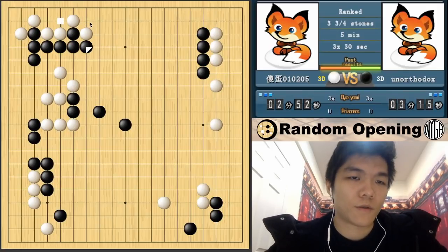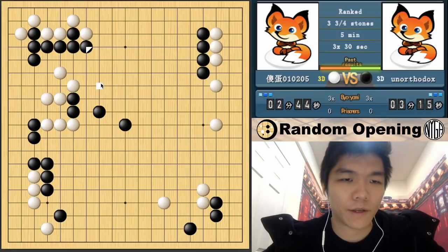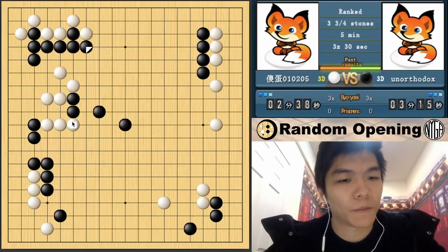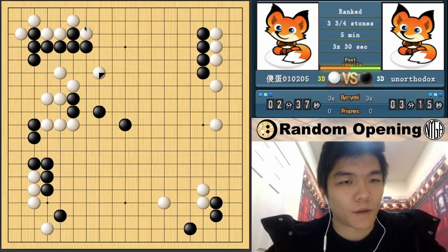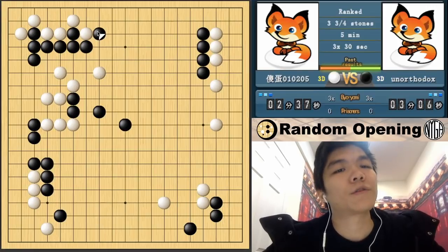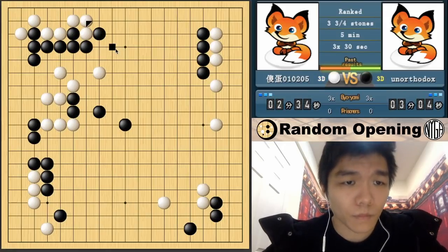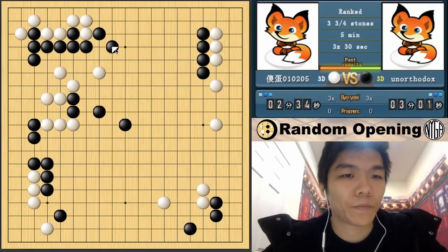Which means it's not urgent for me to pursue these weaknesses right now. Whenever I jump back, this group is still in danger. Still very easy to play for me, because all these groups are weak. I guess I just have to capture this now. Actually, I'm going to try this way - it's still not urgent to capture this yet. Because when I play this way, I get to cut in the corner later. Unless he connects now, but then he gets Gote and I can come back and attack this group again.